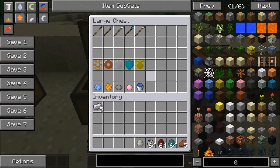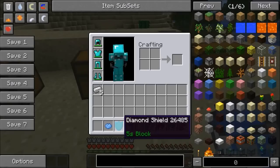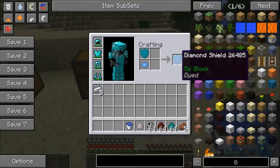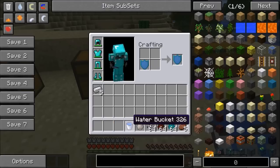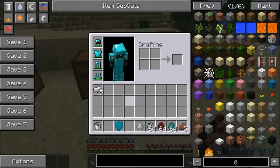There is some customization with the shields too. I'm gonna grab this diamond shield and show you — if you want to change the color, just place it next to some dye. We'll dye it blue, and now it's kind of blue-plated — you can still see the diamond part but it's blue in the middle. If you want to get rid of the dye, all you need is a water bucket and it goes back to the normal diamond shield. A little customization is always nice.